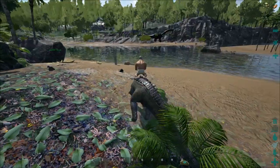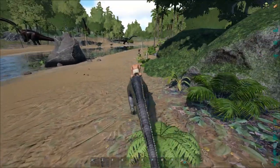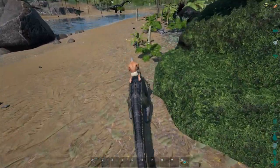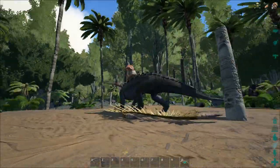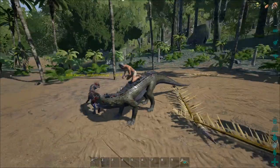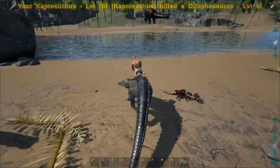The cool thing this thing can do is it launches itself at smaller animals — like the Diplos over here that are coming at me. Watch this — it automatically picked it up with its mouth! I think this is awesome. So it launches itself as an attack but it picks the animal up at the same time. And you can also chomp it while it's in your mouth.